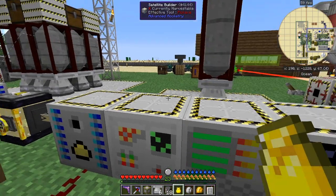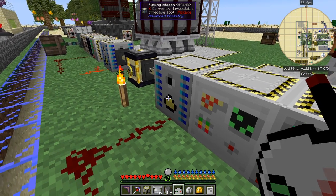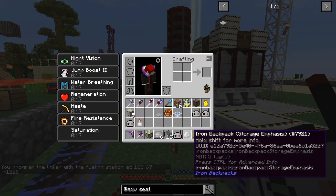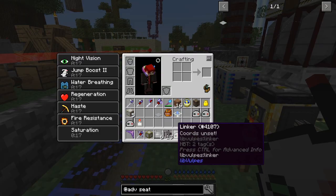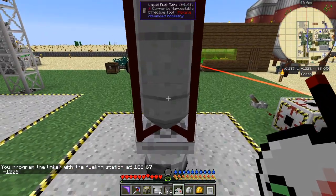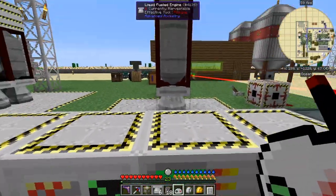Now it needs fueling up. We'll do the easiest method first. Take a linker — coordinates are unset on this linker at the moment. If I shift-right-click the fueling station like that, it now gets the demo coordinates. If it's the wrong one, I clear it by shift-right-clicking any other block — now it's got coordinates unset again. Let's carry on: shift-right-click that onto here, and then shift-right-click it onto the rocket like this.